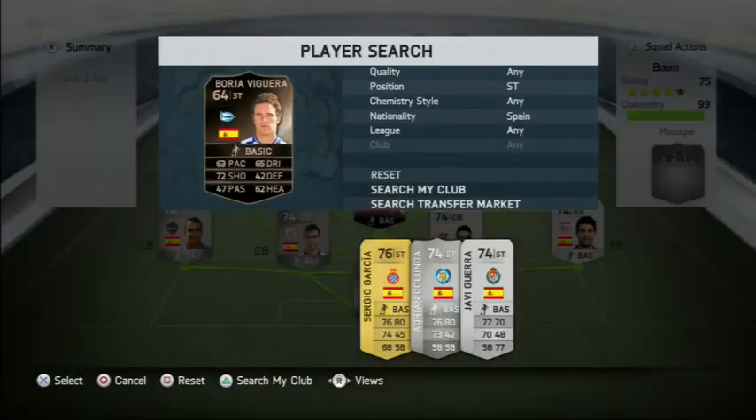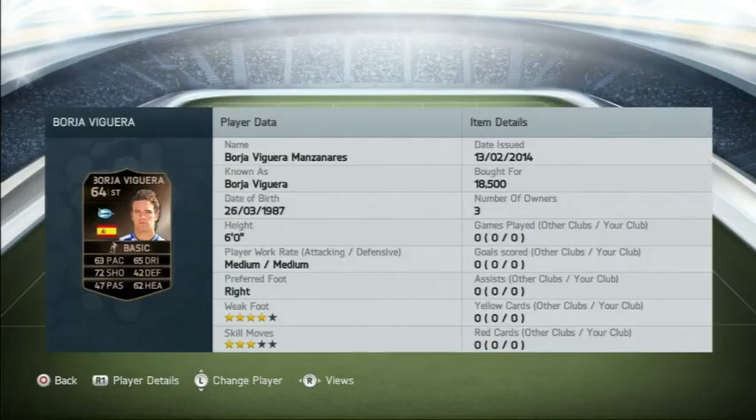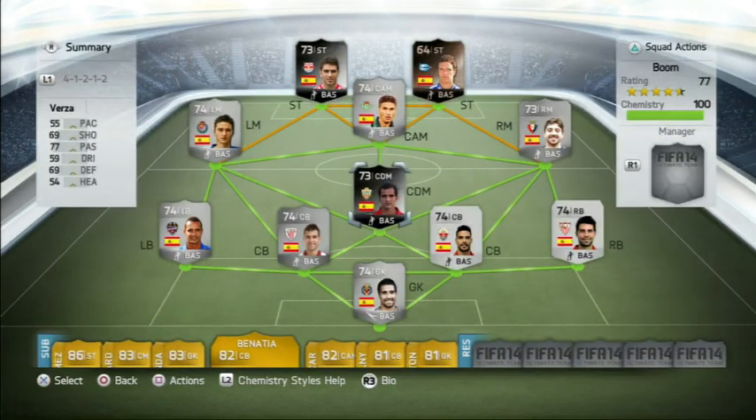Finishing off the team is the bronze inform Borgia Vigriera — I think he'll be going up, he cost around 18,500 coins. He's got 4-star weak foot, 3-star skill moves, 72 shooting, 63 pace, and 62 heading. His passing is poor, not going to lie, but his heading from corners and target man play is great.